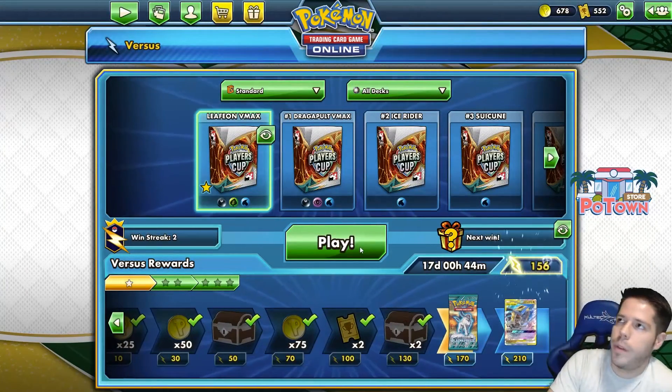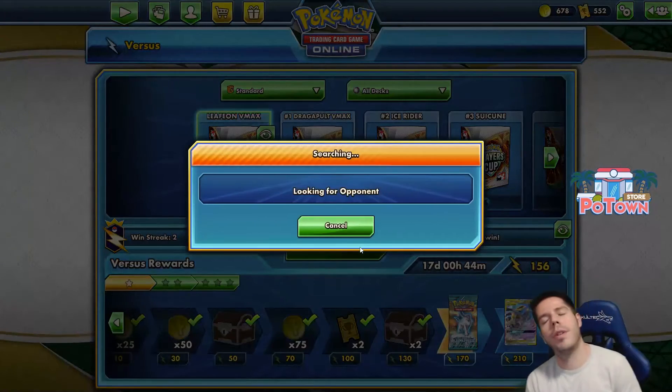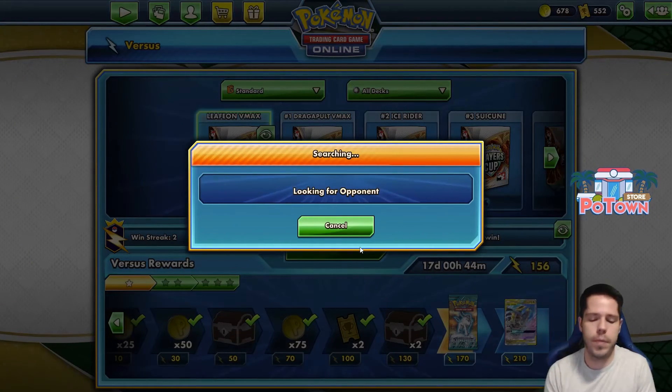I get the Galarian. The benched one could have evolved — I forgot about the first attack, so that would have been a big deterrent to what I was trying to do.